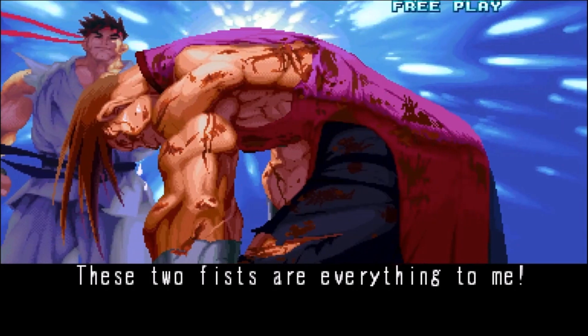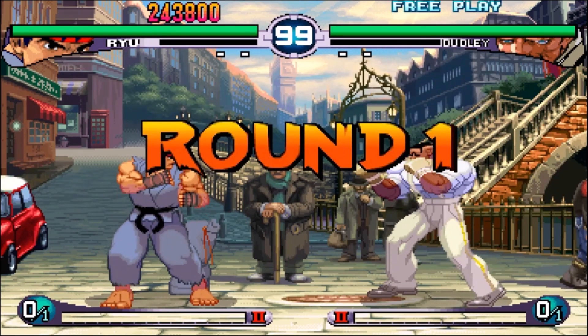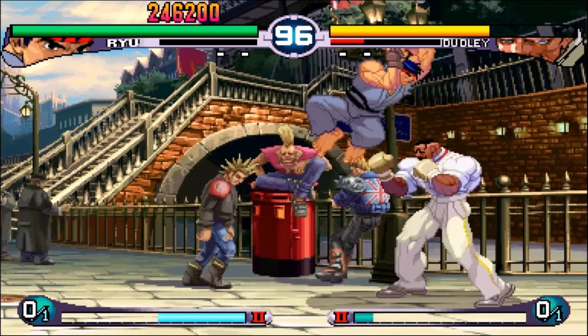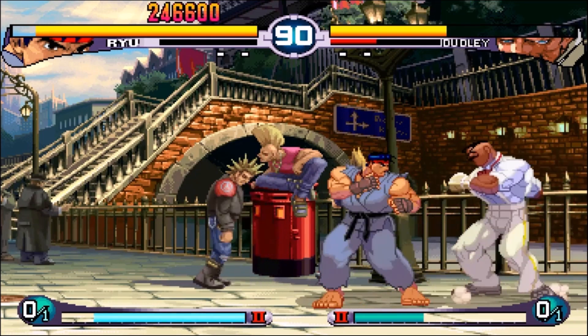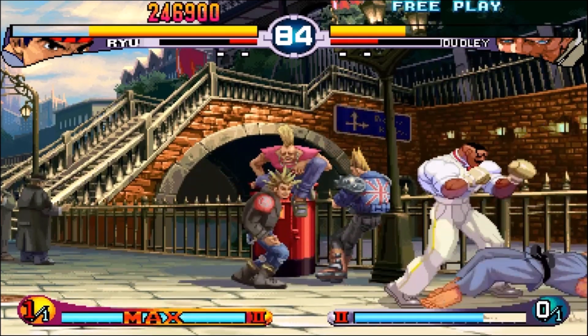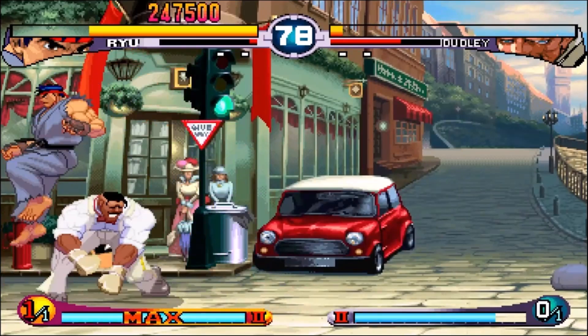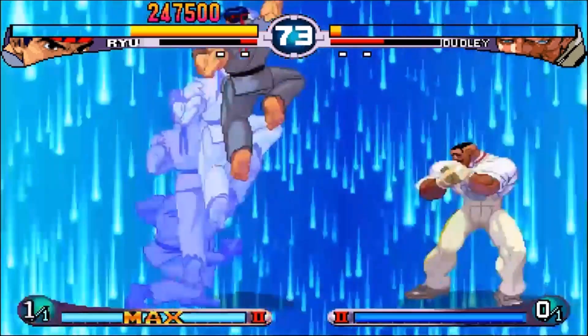They kept everything else the same. I heard it was a lot harder. I went through that first battle perfectly with no problems at all. For this playthrough I'll be using Ryu's Shinku Shoryuken. I honestly love that move — it's a more powerful Shoryuken where Ryu hits you in the chin, holds his fist there for a long time, then launches up.